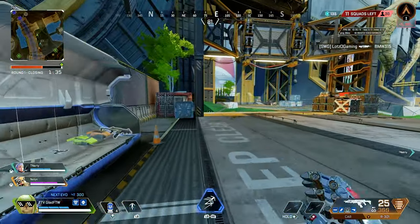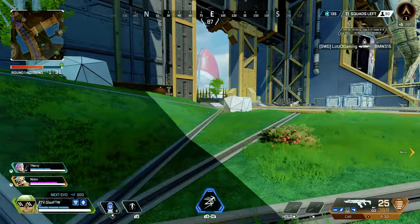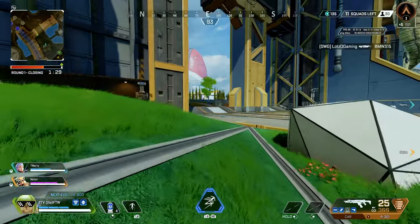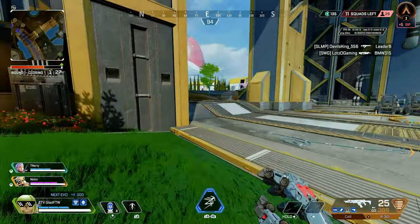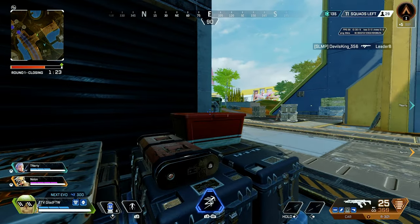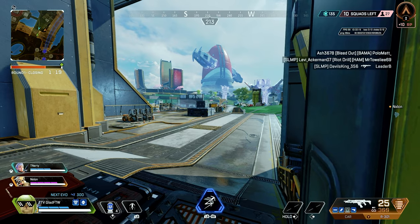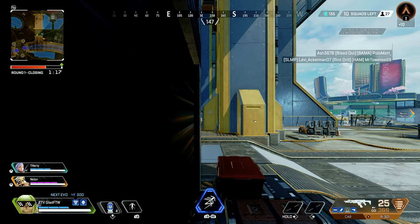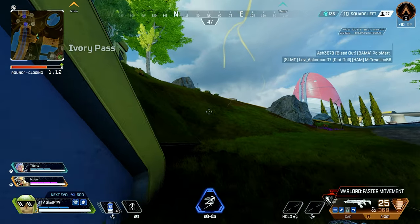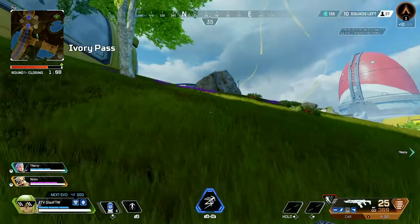This gameplay is a continuation of the gameplay uploaded the other day where it's me and a friend trying to rank up another one of our friends and get him up to gold or plat lobby so he can play ranked with us. I'm not trying to upload this to show us bullying lobbies, it's a good way to showcase just what a 301 can do. If you like the video, don't forget to like and subscribe — catch y'all in the next one.